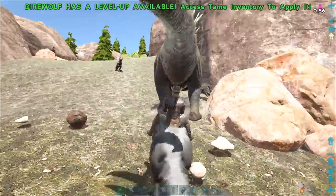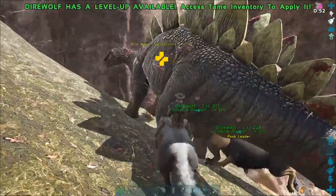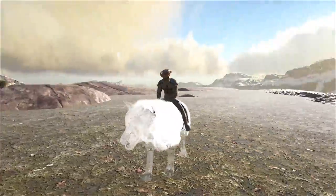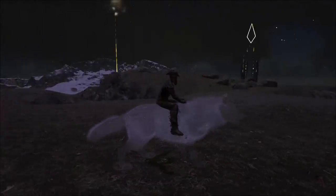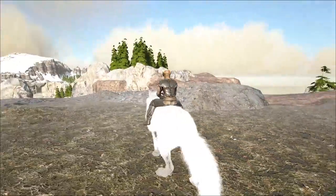Direwolves can gather most corpse harvestables at a greater efficiency than metal tools. There is also a spirit form of the direwolf found as a boss in Life's Labyrinth on the Ragnarok map. The boss is, of course, untameable.